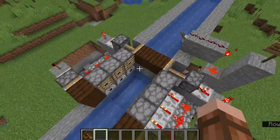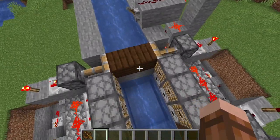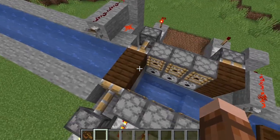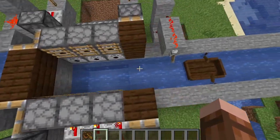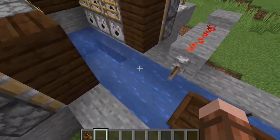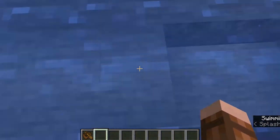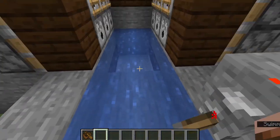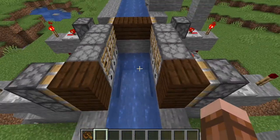The idea here is that I don't want water just pouring over the sides all the time. So I have these pistons here, which block off the top canal when the bottom is open, and these pistons here, which block off the bottom canal when the top is open. Because this block is always full of water, I don't need pistons for right here, because I don't really need to cut that off for any reason.